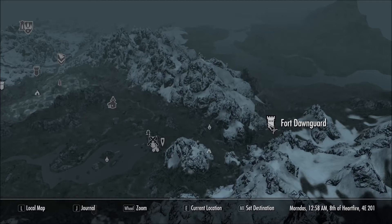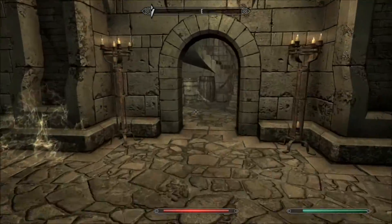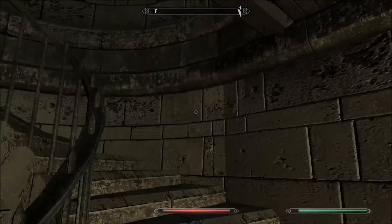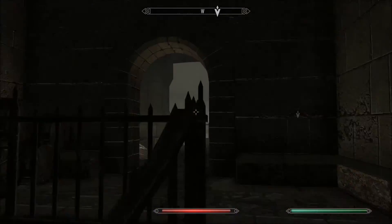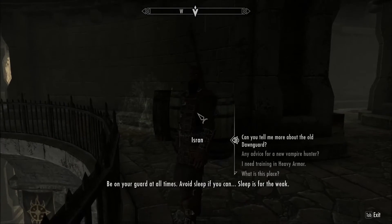Next we're headed to Fort Dawnguard. You do need the Dawnguard DLC in order to come here, and you also need to join the Dawnguard side. We're going to be looking for Isran. Isran is a master level heavy armor trainer and he can get you to level 90.